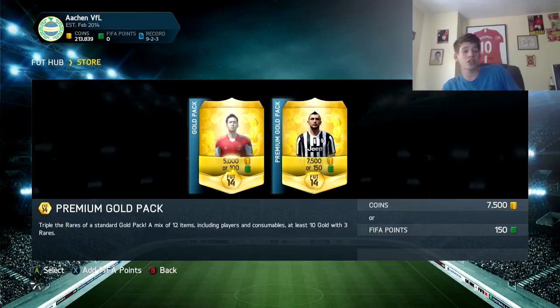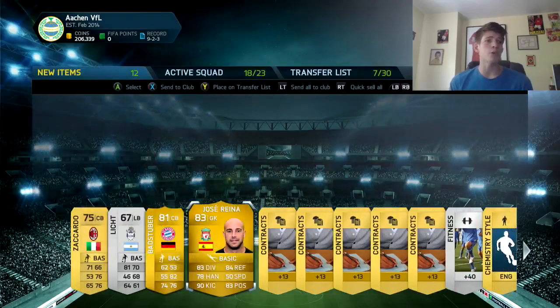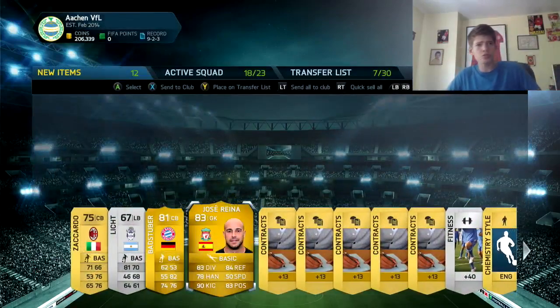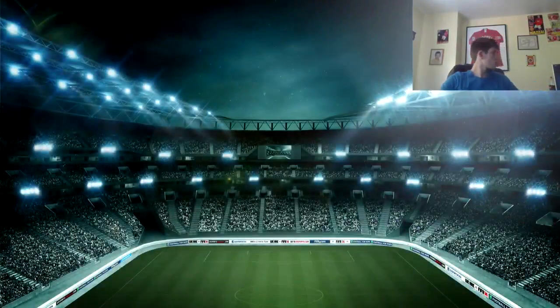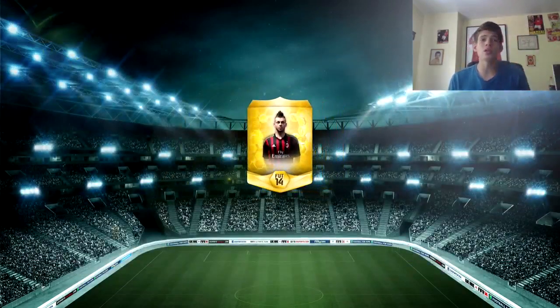Pretty depressing how bad these packs are. I'm depressed. But Jose Reyna at Liverpool — that's a cool card but it's worth nothing and it's not blue. Screw you, give me a blue! I even put on a blue top for this — to not have to say that stupid line. Mainly just to get a blue. Can we get a blue?